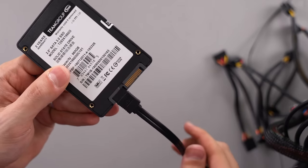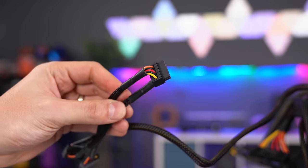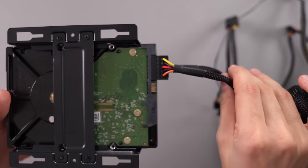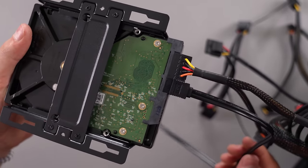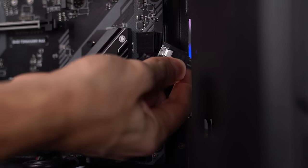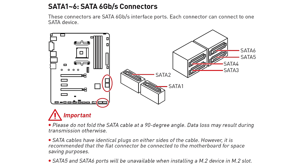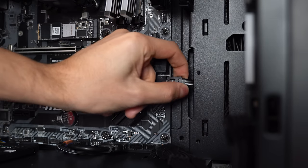Before we move on and install the storage devices, you will need to know what cables are needed. You will need the SATA power cable from the power supply, which connects to the larger connector in the back of the hard drive or SSD. The SATA data cable is the smaller cable, and that connects to the smaller connector behind the hard drive or SSD. The other end of the SATA cable connects to the SATA ports on your motherboard, typically on the right side. This is very important — some SATA ports are disabled once you install an M.2 SSD. In my case, SATA ports 5 and 6 are disabled, so I have to use the other ports instead.